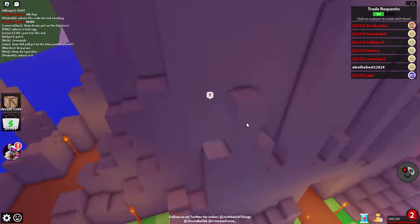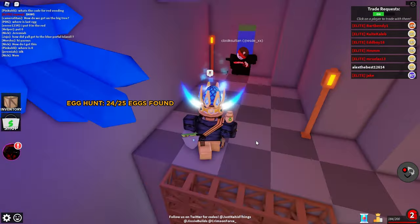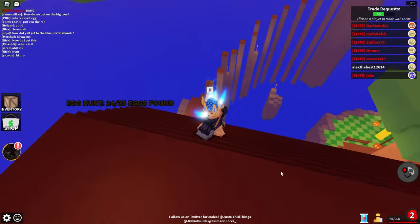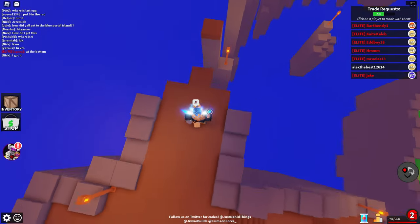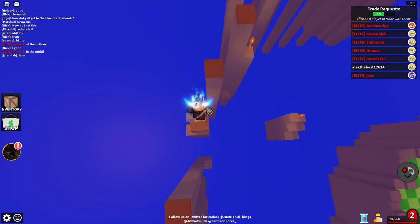The next one — just jump down here into this wall and click that egg right there. I'm going to go through this portal because it just puts you on top of the house. Then the last egg is just at the end of this obby — hopefully I can do this first try.